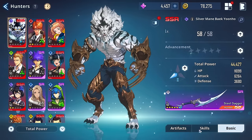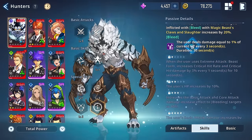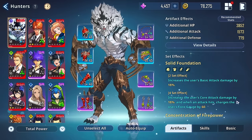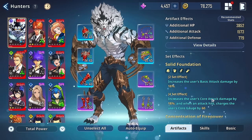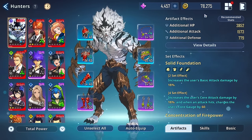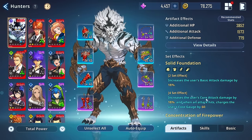With that, he is going to peak extremely high offensively. I would still change the left artifact set on him to the crit one, but Solid Foundation works perfectly fine too — it just depends on which one you have at a higher tier. All in all, I had an awesome time checking out beast form Beck Yunho. If you didn't see the summons video, check it out — it's on your screen now.